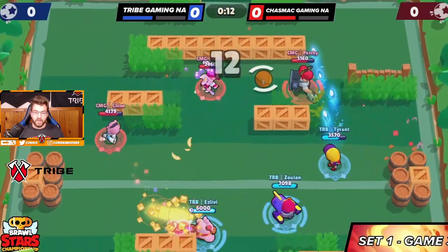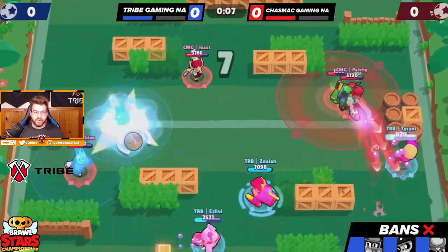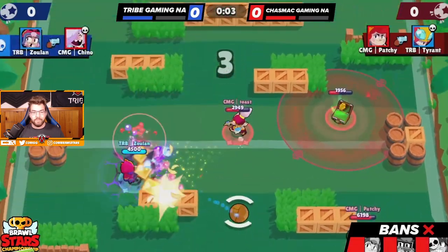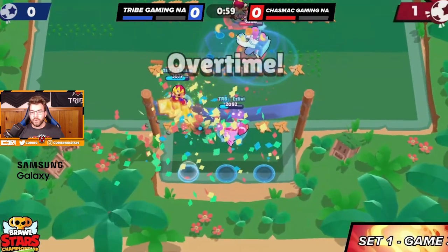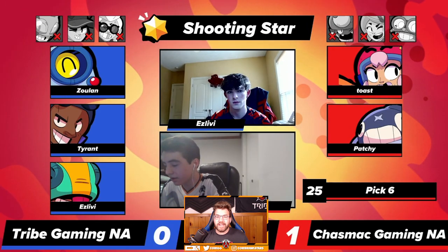Toast goes kind of low, isLiby does have super but it's going to miss unfortunately. Chino's able to walk up and do so much damage. That one shot from Colette — Zuan's going to jump in and unfortunately I don't think it's the right timing, and we're going to lose that game. Well played from the enemy team, well played from ChasMac — we lose the first set one to zero.